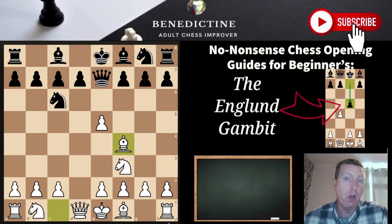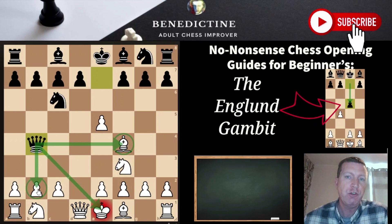Because what they want to do is play the trap lines with Qb4+, checking the king and hitting the bishop. There's a load of trappy stuff that's really nasty for White in this position, and Black just wants to play this opening to win in these trappy lines. But it's not sound chess — all we need to do is play correct moves and put Black in a worse position.